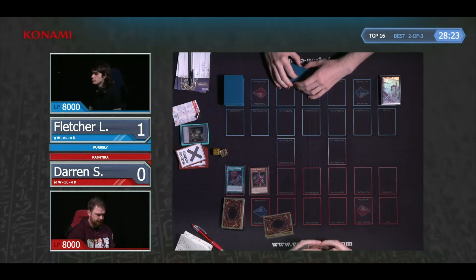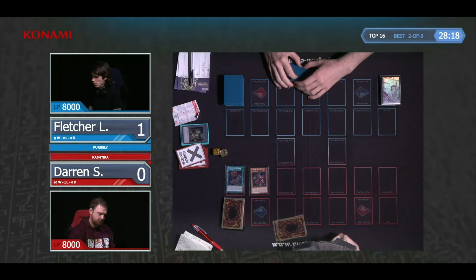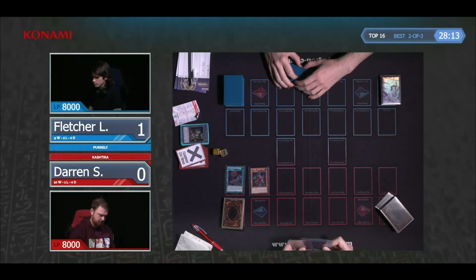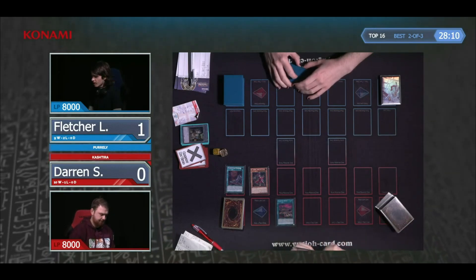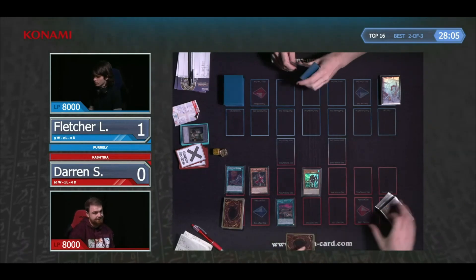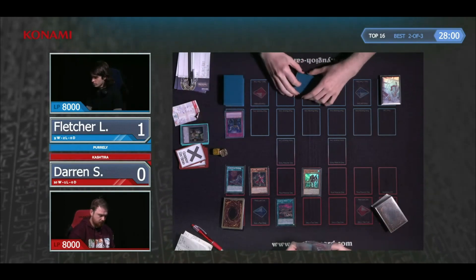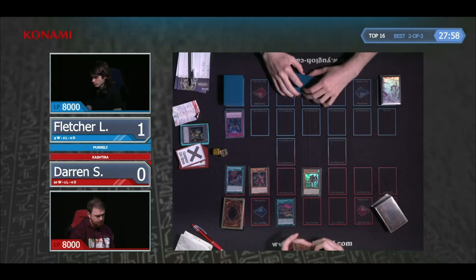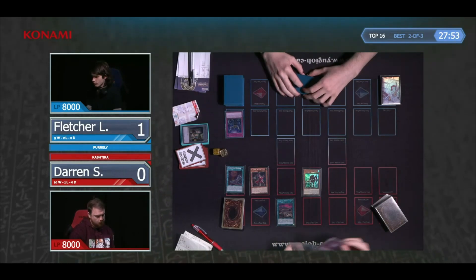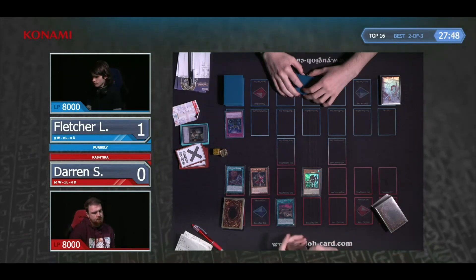And I guess it's just a question of what do we do about that Nibiru? I don't know — do you just kind of close your eyes and do your combo and hope it's not there? Once you've been punished quite hard by it in Game 1, maybe you go for the relaxed approach of just Arise Heart pass. But it feels almost like a strange results-oriented bias — you've just been Nibiru'd and you start playing unnecessarily conservatively when realistically you should just go in.